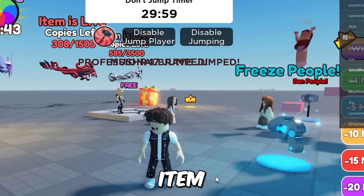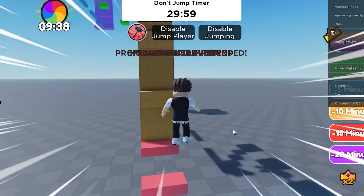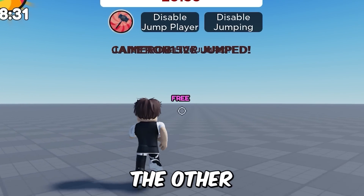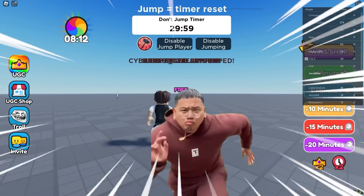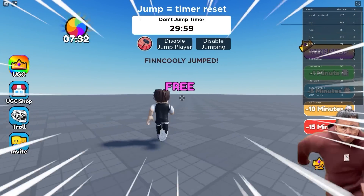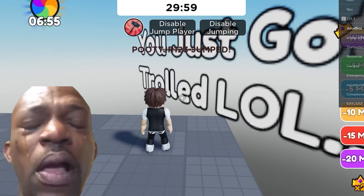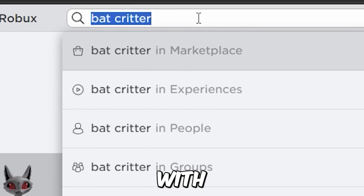Search this game. For a free UGC item, do this parkour real quick. Unfortunately I'm not good enough for this parkour, so let's try running to the other side of the map where these big words are. This next free item is also cool — you get an awesome head item with a bundle.